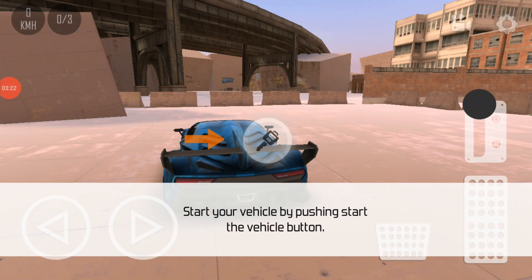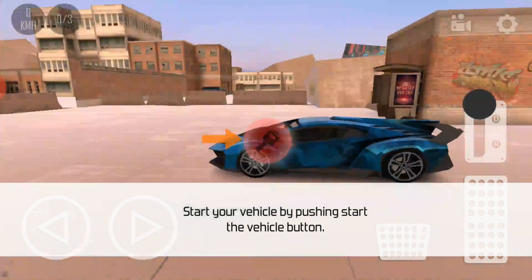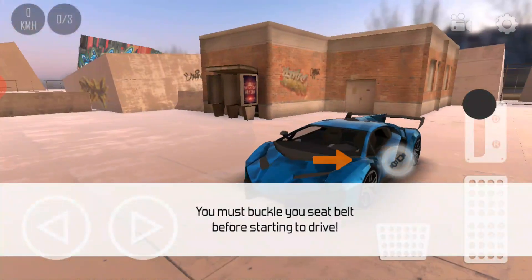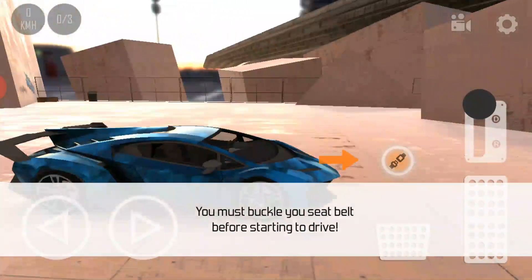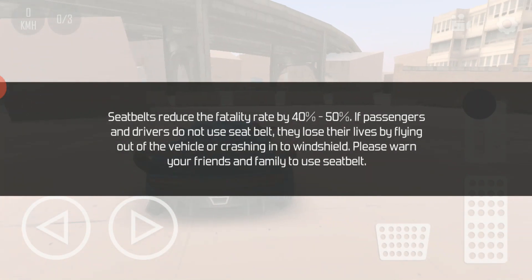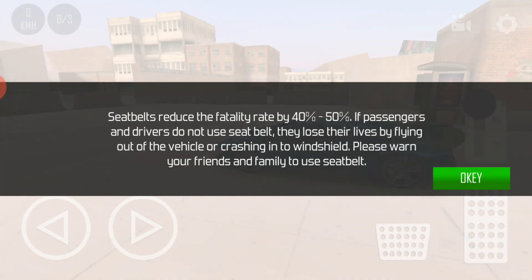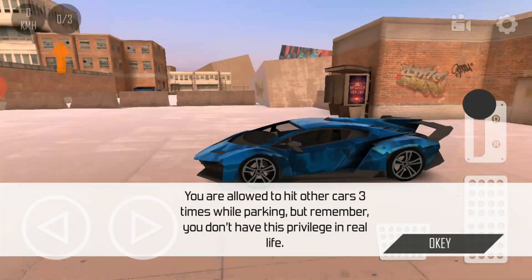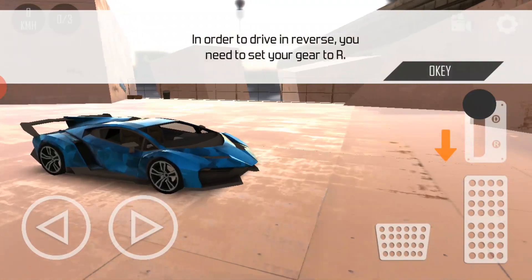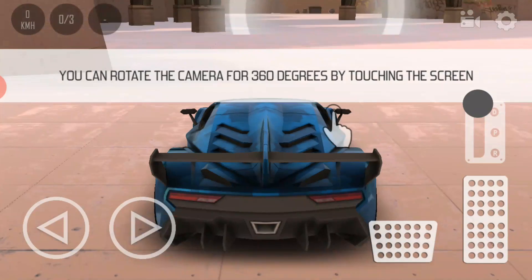Here is the car — you need to click on the key button in the middle. I click here, then the seat belt is closed. There is some writing — it is the rules. Then you click the OK button.